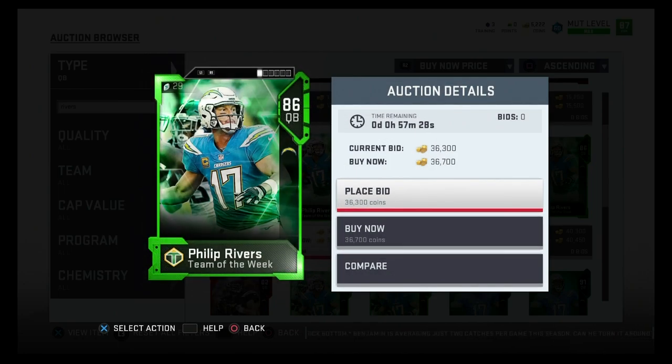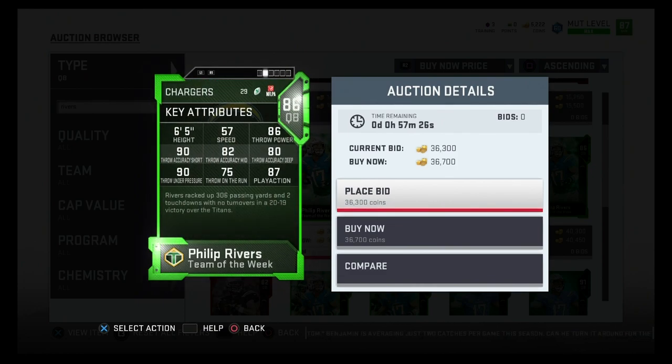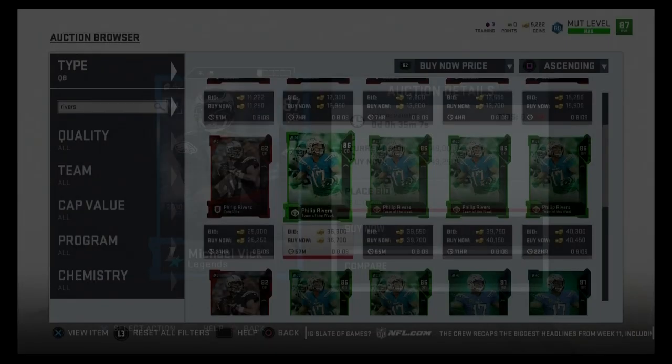For the 50k pocket passer, we go with 86 overall Team of the Week Phil Rivers. He's got 57 speed so obviously not a runner, but 86 throw power, 90 throw accuracy short, 90 throw under pressure, 82 throw accuracy medium, 80 throw accuracy deep, and 87 play action. That 90 throw accuracy short and 90 throw under pressure is really good — he's gonna sit in the pocket and throw dots for you. Definitely recommend him for 50,000 coins.